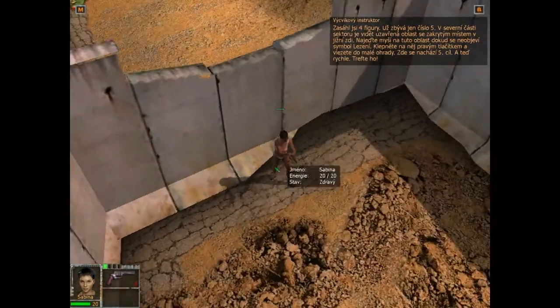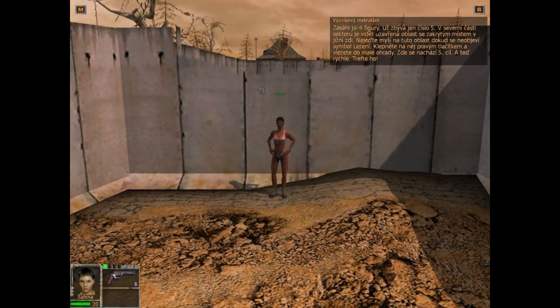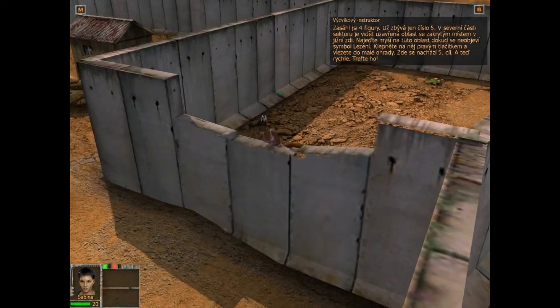4 der Pappkameraden hast du erwischt. Fehlt noch Nummer 5. Im Nordteil der Parzelle siehst du einen abgeschlossenen Bereich mit einer Vertiefung in der südlichen Wand.